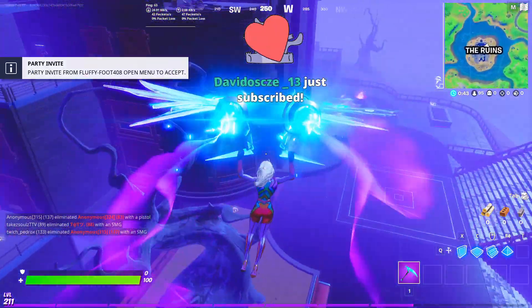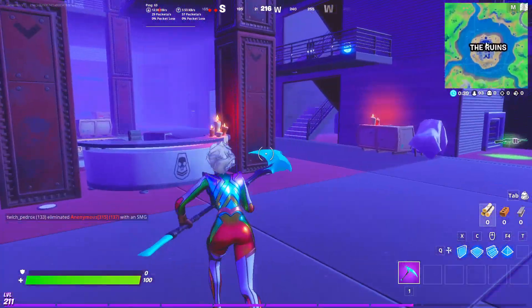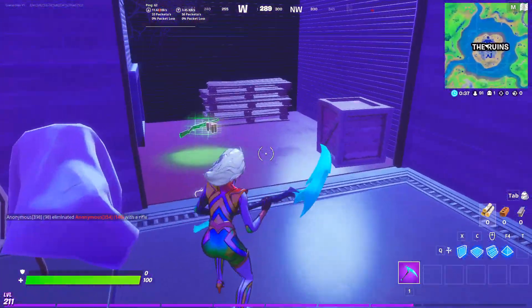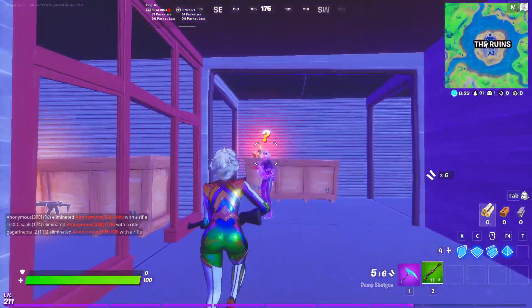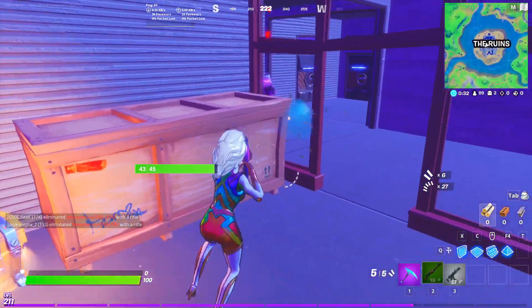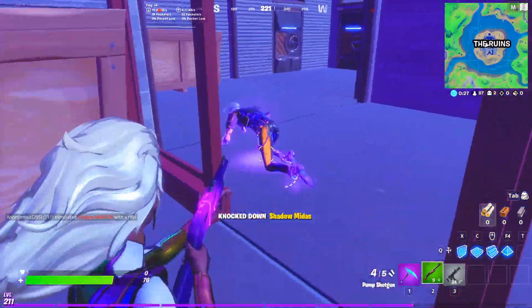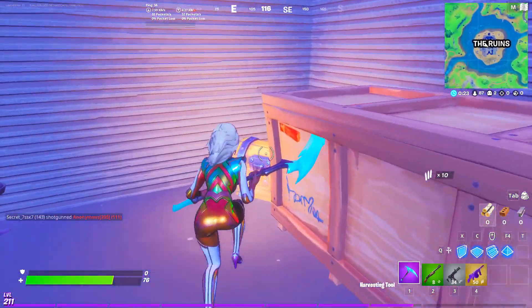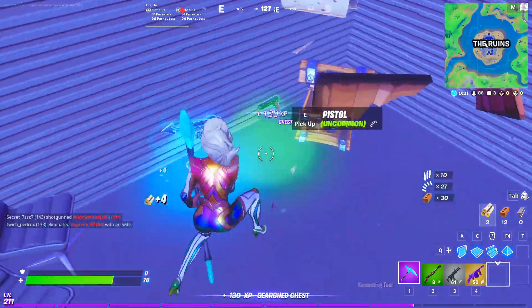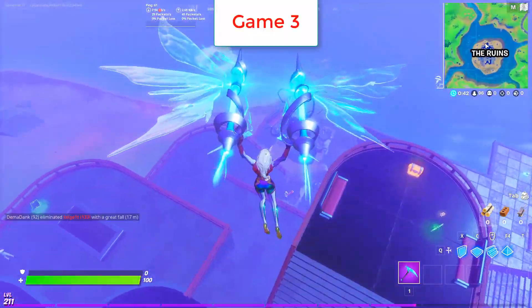Here is game number two. I will land from the same door, go to the right, get any weapon you can find. Then go directly and you will find Midas — here is the second spawn location for Midas. Easy! This is the second game. I'll try to do that for a third game.